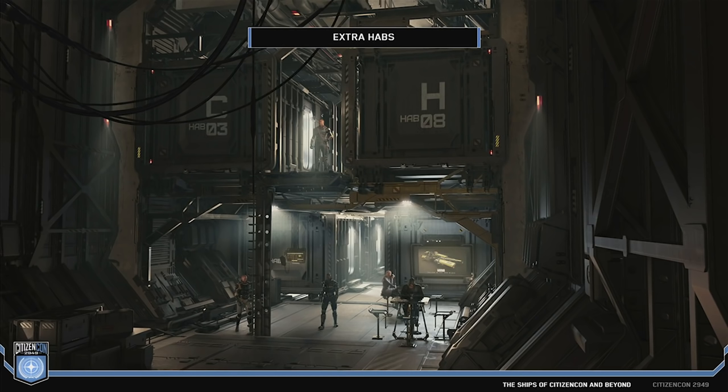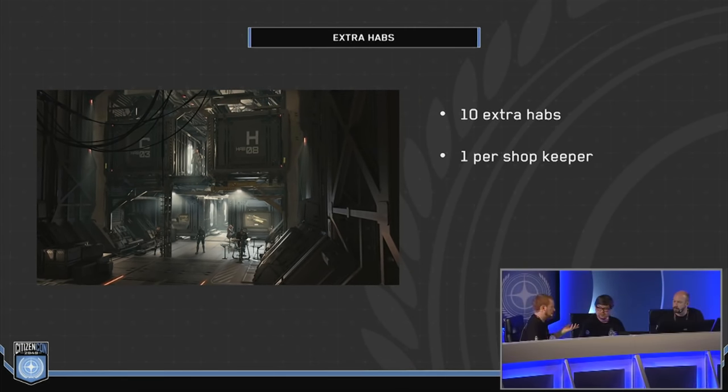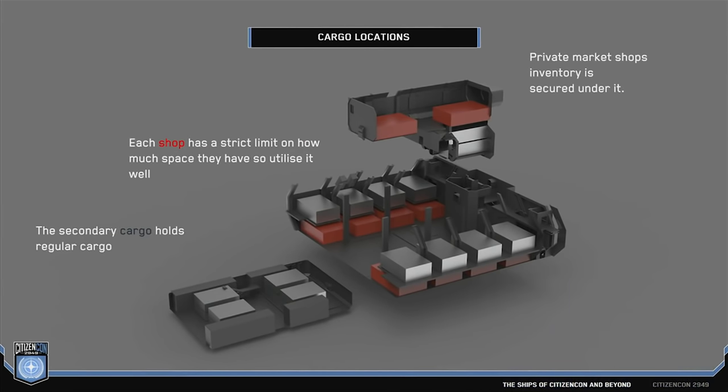There have been some rumblings on the Spectrum forums about the component restriction potentially changing. The argument people are making is that the 'if it fits it sits' principle should still apply to components. It could change or stay the same. Honestly I'm fine either way — I don't think you lose much given how they're balancing ships. Military grade-A components would be nice, but it won't deter me from using the ship.